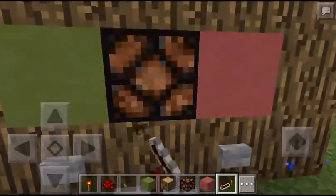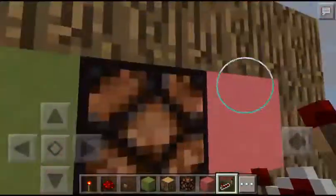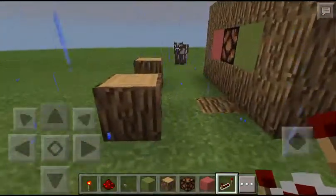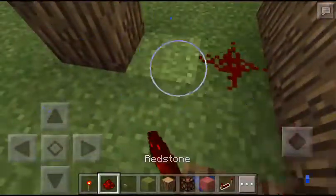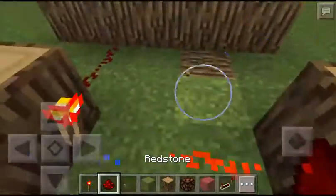Place three blocks here, then place two buttons — the left is the turn on and the right is the turn off, and in the middle is the lamp. Put the rest of the redstone dust and place a torch just like that.